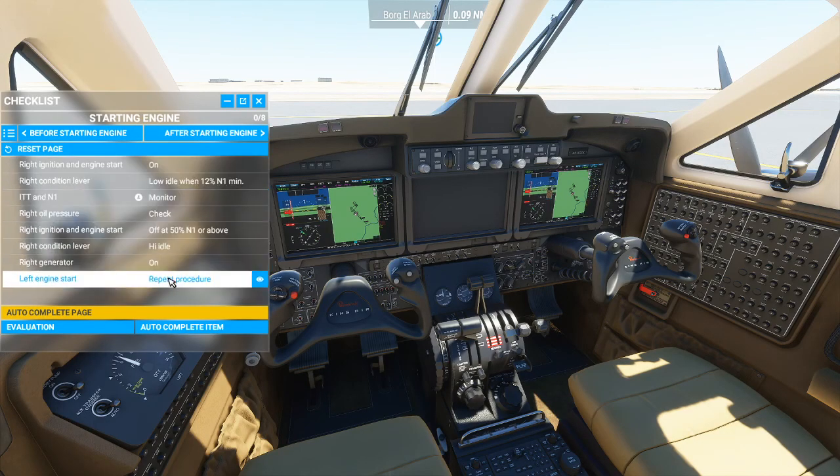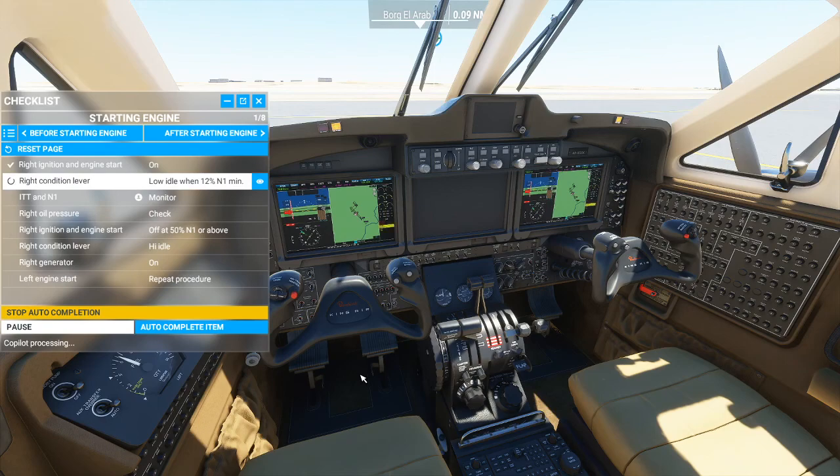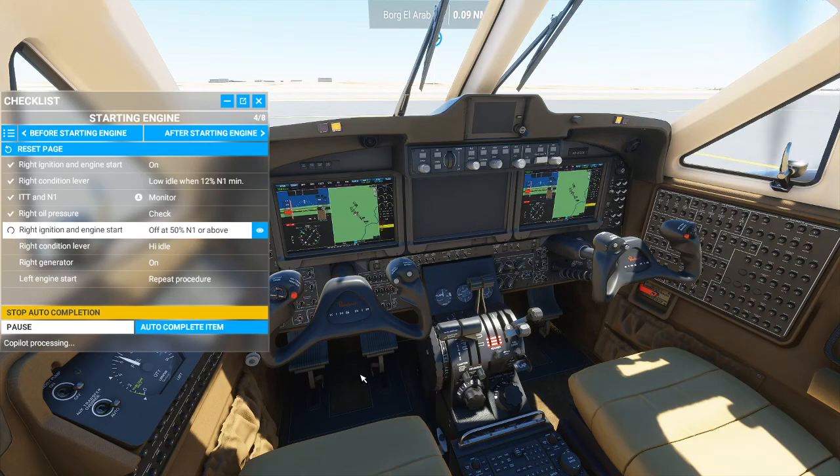Again it gives you another checklist to go through. If you don't want to do it yourself, you can do 'autocomplete page' and then basically just wait for the copilot — the AI — to do it. It does take a little bit longer getting the AI to do it, but if you're just wanting to fly then this is probably the easiest way.